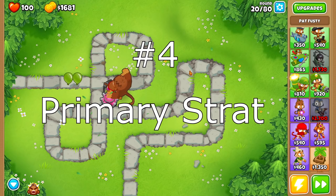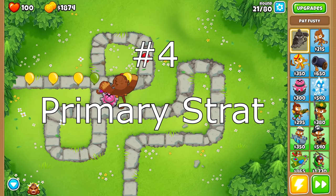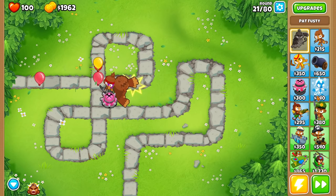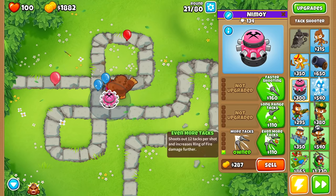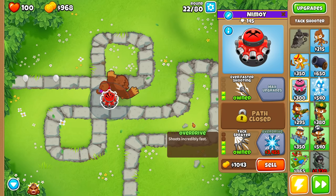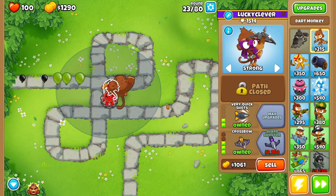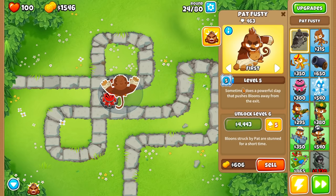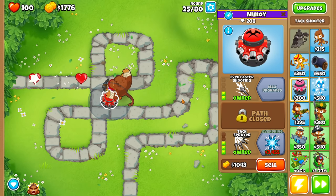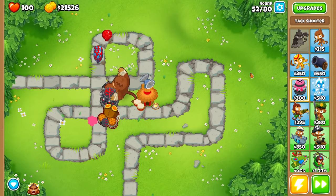Number 4: the primary strategy. This involves all primary monkeys — all these blue monkeys. You're not limited to just primary monkeys themselves, but they are definitely good when you work them together as a squad. The main towers you want are a bottom-path Tac Shooter with faster shooting, even faster shooting — get to 4th tier and eventually 5th tier. Also, a crossbow monkey is great for popping higher-tier bloons and camo bloons. Put them on strong if you're feeling it. We're going to go with Pat as our hero, because when we use his ability, it's going to make our Tac Shooter just that much more amazing.